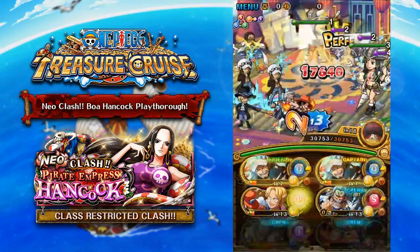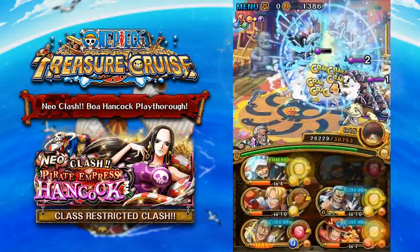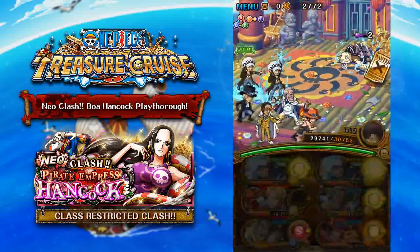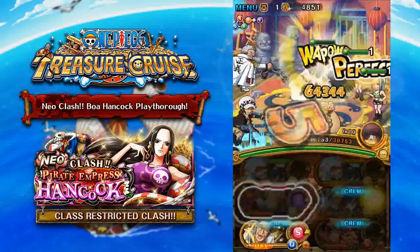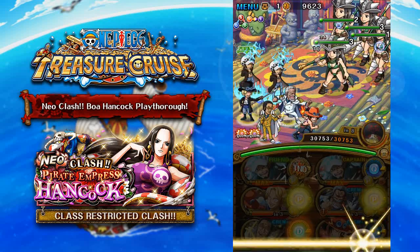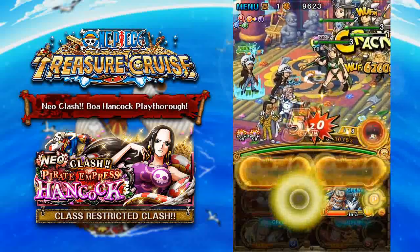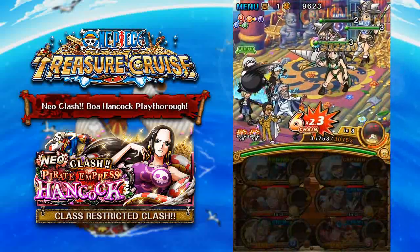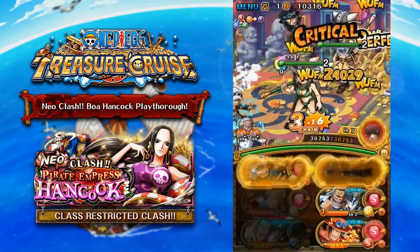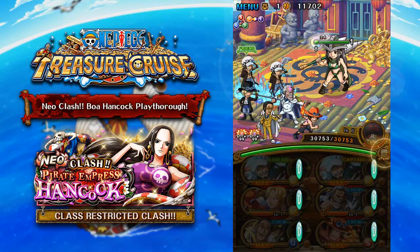Now we move on to the Free Spirit variation of this dungeon. On stage three, we have the three or four giant characters once again, and like usual, the middle giant character has a 26-hit barrier. So you need to make sure your crew has at least 27 combo hits to break through it and do enough damage. Also, you get a preemptive attack where Strength and Int orbs appear more often on your crew. This is where Limited Rare Recruit Kizaru helps, but you can use Sailor effects such as Quick Rare Recruit Garf and 6-plus Sarbo, both of which have Sailor effects that make those orbs beneficial to your Free Spirit characters.